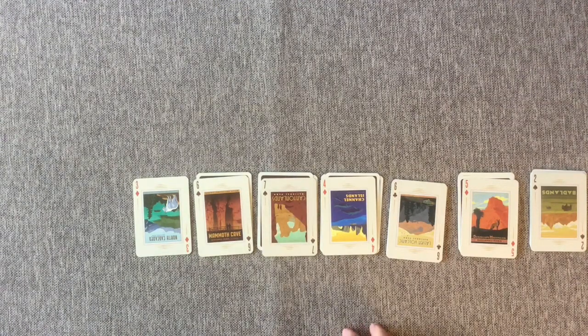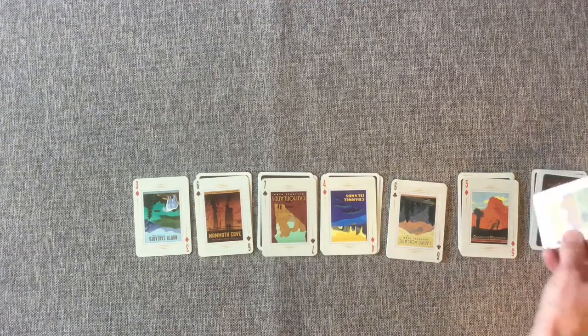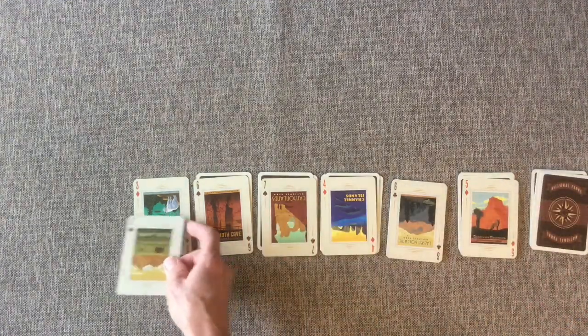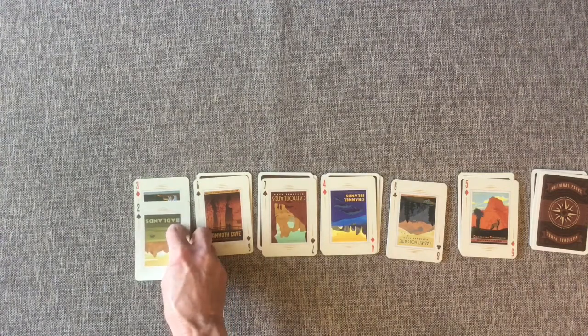So if you're going to move a card, you're going to need to look for two cards that are opposite colors. Like this two is a black two — you can move it over to the red three because these cards are opposite colors, and two is one less than three.